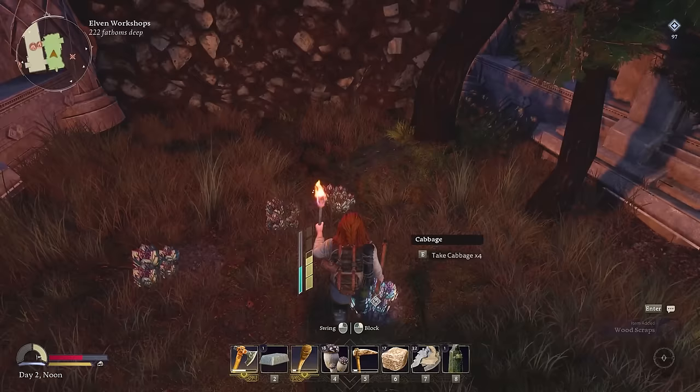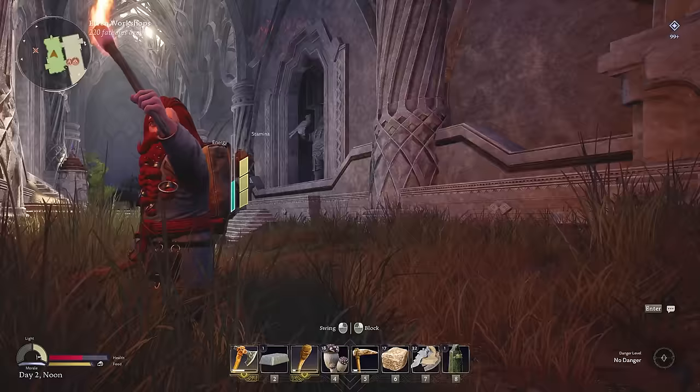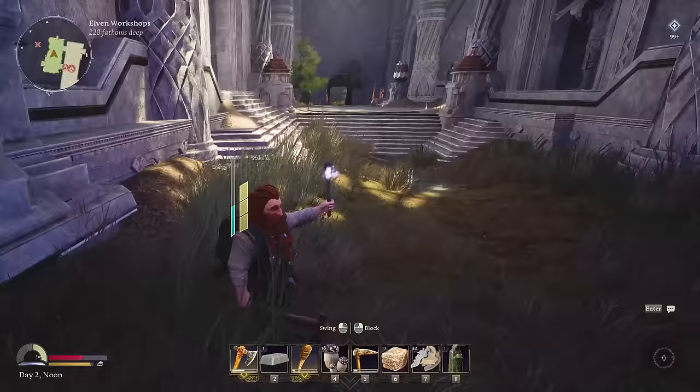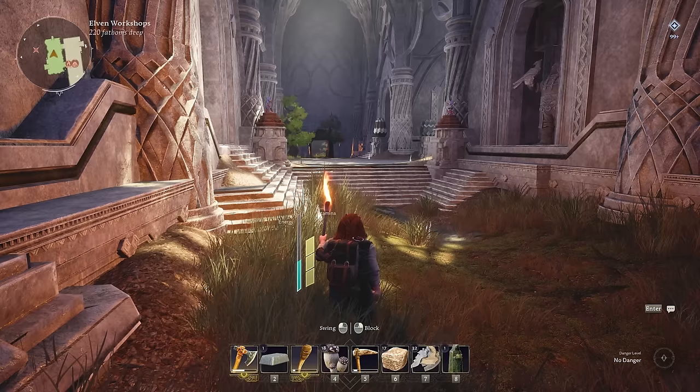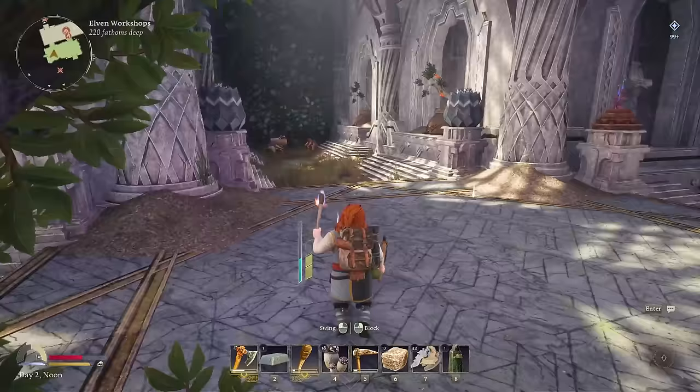Cabbage. My cabbages. So that puts us at 13 elven wood and we needed 12 for the workbench — exactly, beautiful. There's a couple more trees over here we can also check out. I hear more goblins up there but I'm going to ignore them for now. Let's go make the workbench — I need armor and some other weapons.